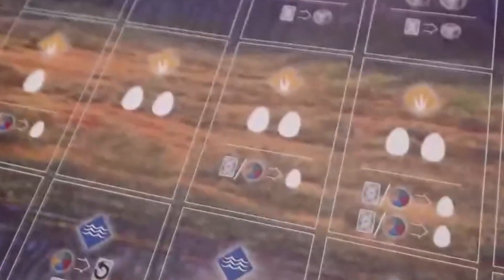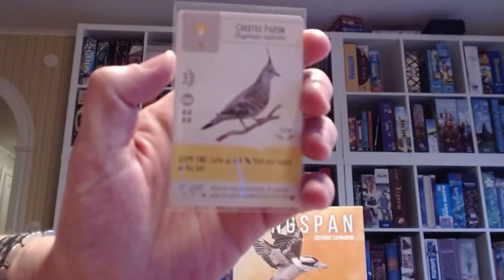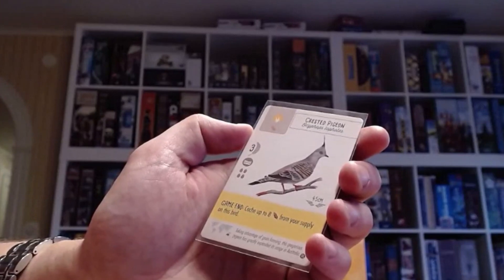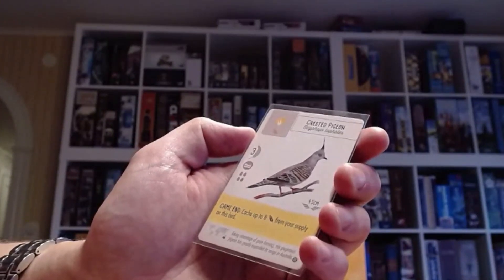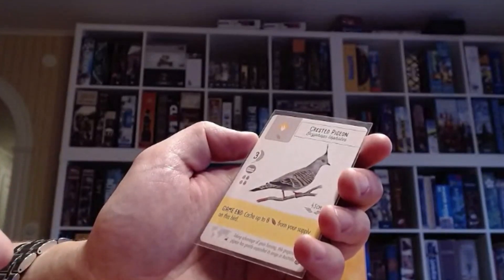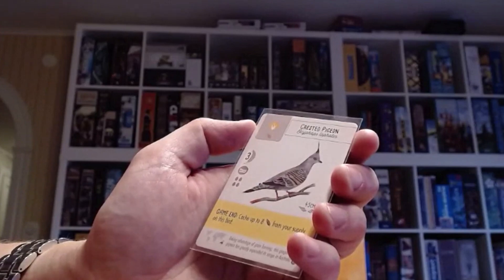Of course, the cards — there are so many new birds. Just for comparison: these are all the new birds from this expansion, these are all the birds from the European expansion, and these are all the birds from the base game. Some of the birds now have yellow powers. Yellow powers are game-end powers — they trigger only once at the very end of the game and they can be very, very good. For instance, this bird here has a game-end power which lets you cache up to eight wheat from your supply on this bird. Normally any leftover food is not worth anything, but if you save up wheat you can get an additional eight points by placing them here.